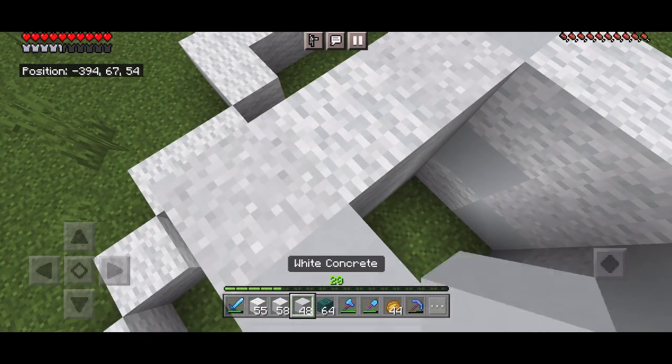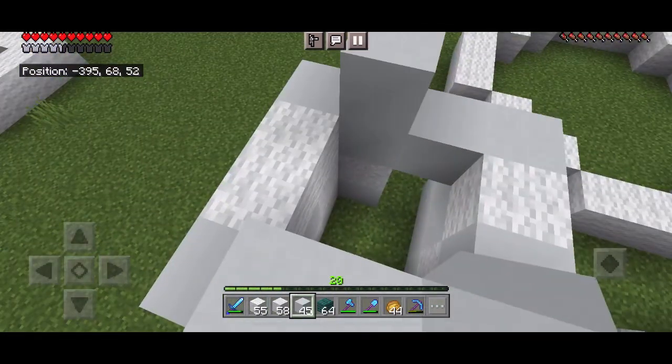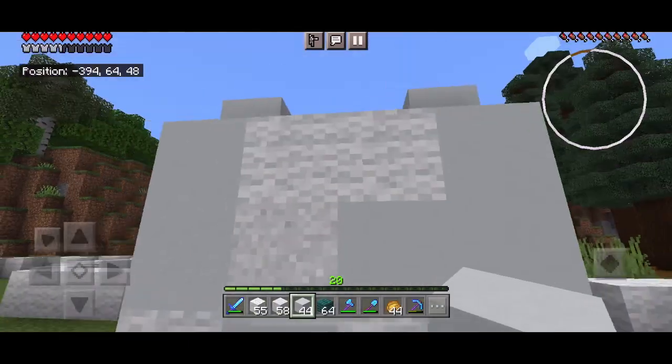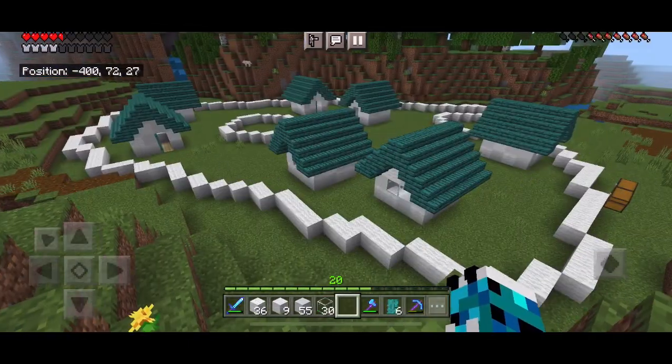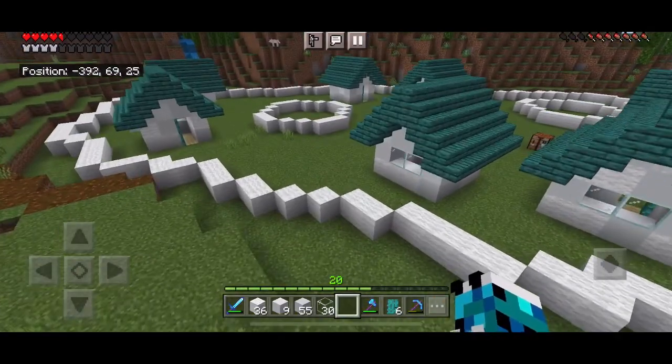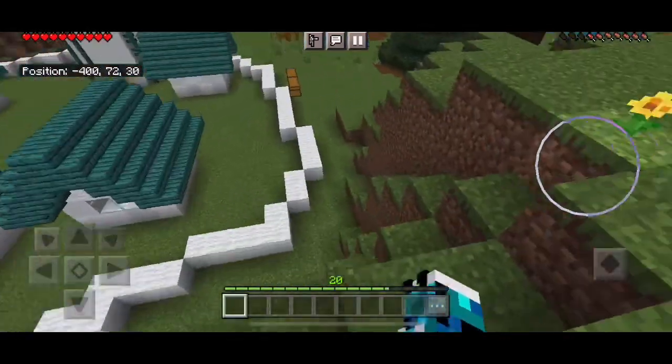It's a mixture of concrete powder, white wool, and white concrete. Now I just have to add the roof. I did the same that I did to the first house to all the others and I added a few towers.